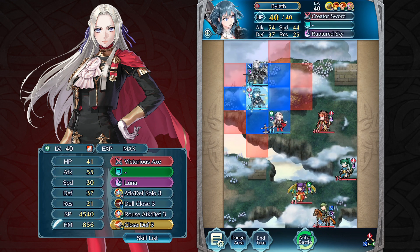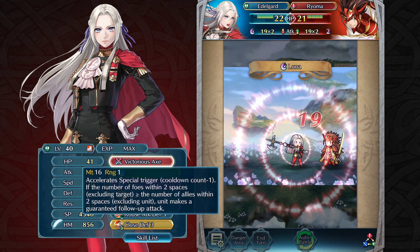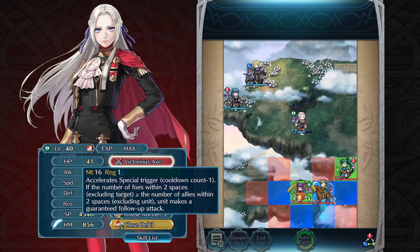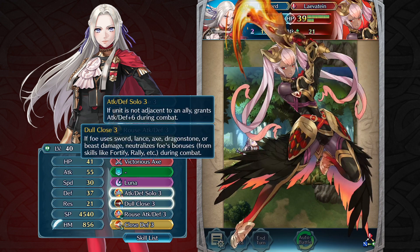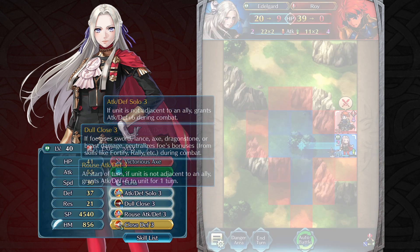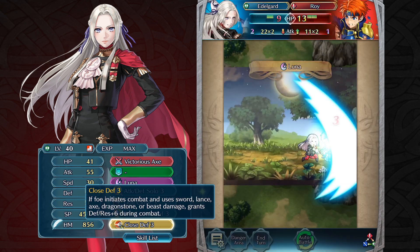In Fire Emblem Heroes, Edelgard is a defensive powerhouse with her weapon and does extremely well out on her own. This is highlighted by the effects of her weapon, Victorious Axe, as she can make a guaranteed follow-up attack if the number of foes within two spaces of her is greater than or equal to the number of allies in the same space. Additionally, although she is weak to magic, her A, B, and C skills make her almost invincible to close-range physical attacks. Even sword units like Legendary Roy and Levatein will have to think twice before engaging in combat with her. I recommend giving her a Close Defense seal to further increase her already high defense.